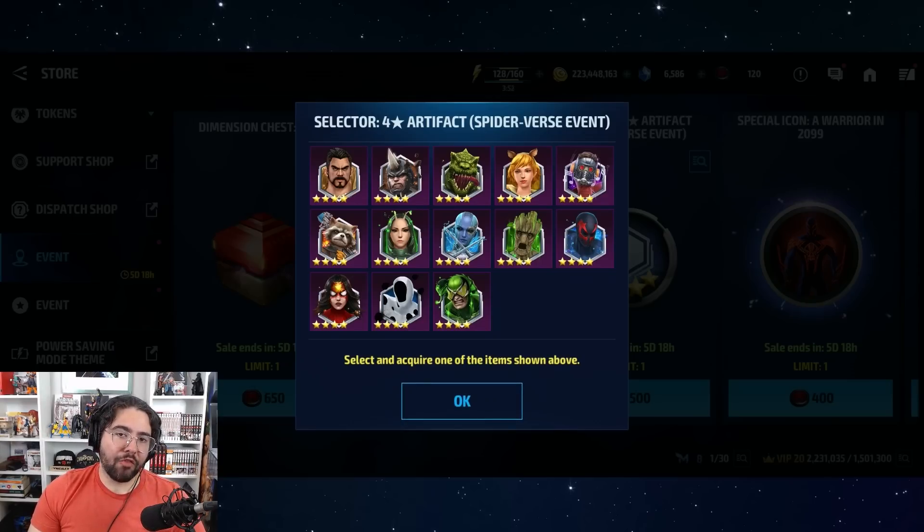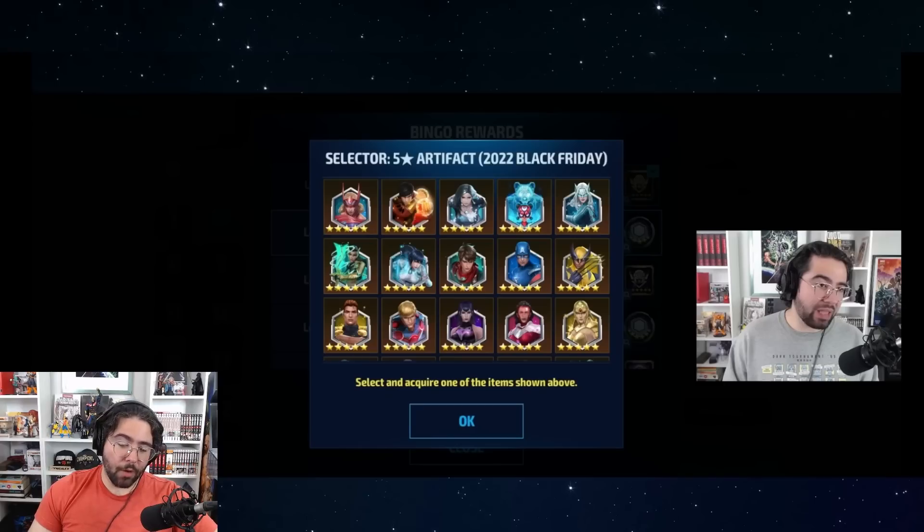Note that the current token selectors don't include Wolverine's artifact and likely won't in subsequent updates. The selector pool is based on when artifacts were released, not which characters are in the current update — which is why Miles Morales is missing from the current token selector even though he was part of the update, since his artifact was released earlier in January. So the bingo remains the best paid option for getting an all-inclusive selector with Wolverine's artifact.